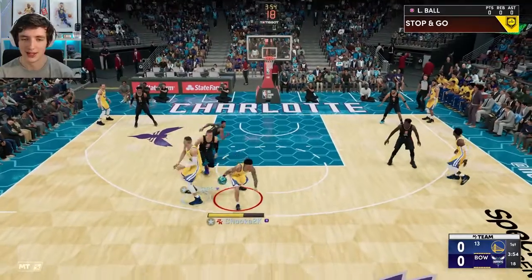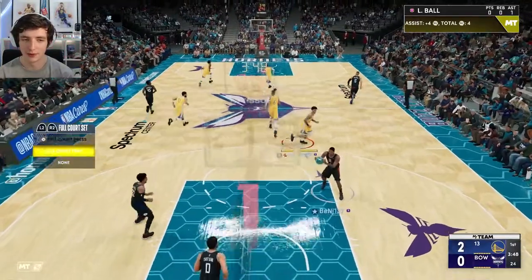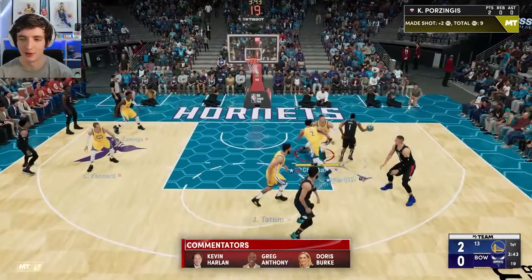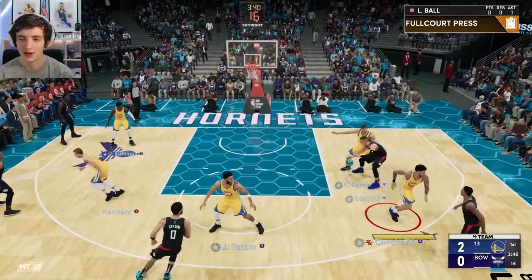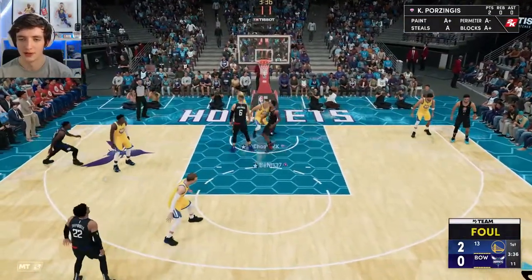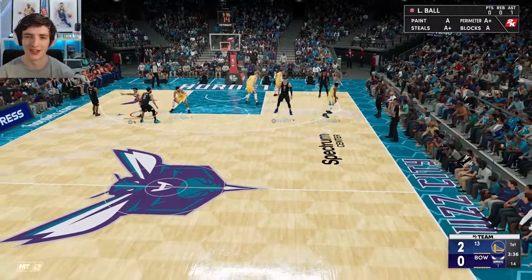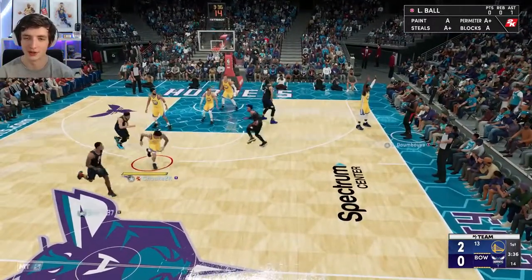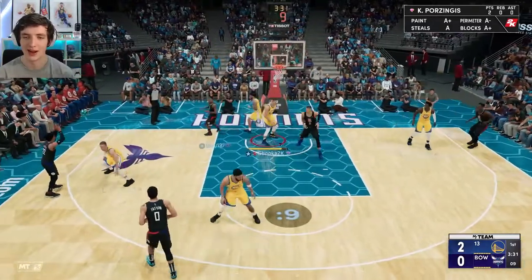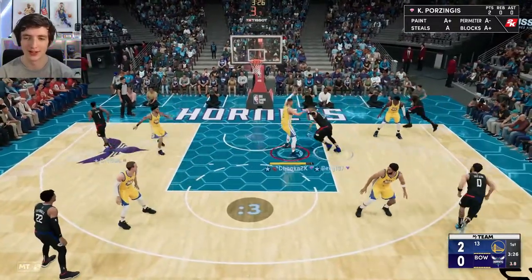Coming up against BenJ137. Maybe he's a low-key demon I haven't played before. We'll go inside to KP — easy two there. We might play full court because Lonzo has very good defense. We'll play a little off-ball. Nearly get a steal there with Lonzo. Unlucky with the foul. This Derrick Rose is significantly faster than Lonzo — I think he's got like a plus six attribute to his speed. Lonzo does have a 92 lateral, so it's still decent.